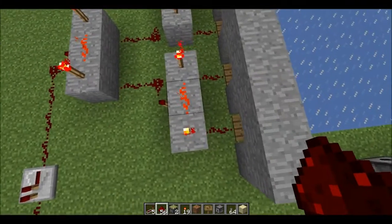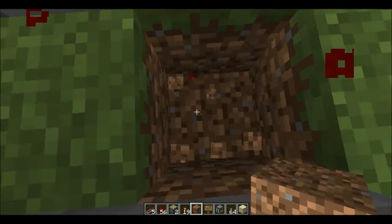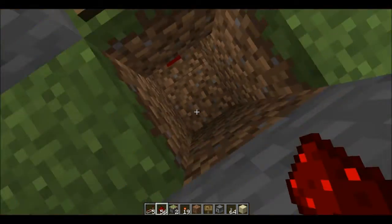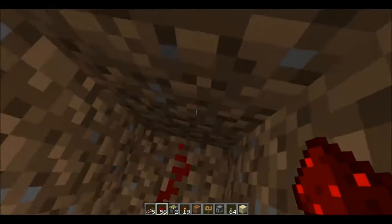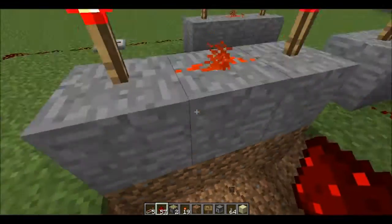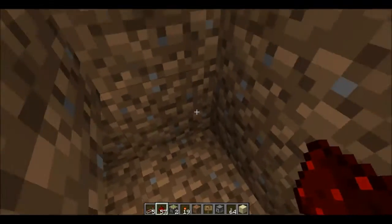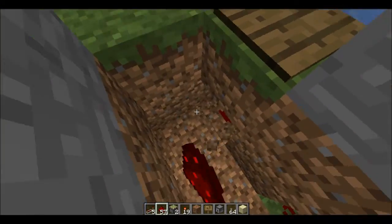So the first thing we do is we have to move this thing underground. We just basically move all the redstone that we made, all the way underground, just simply like this.